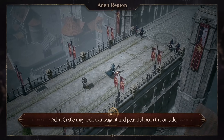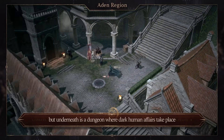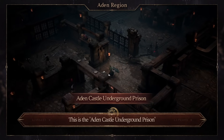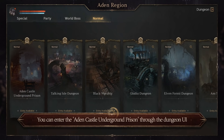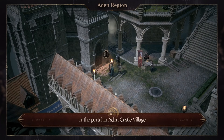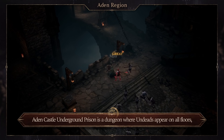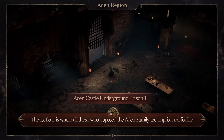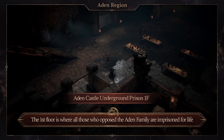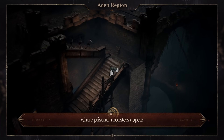Aden Castle may look extravagant and peaceful from the outside, but underneath is a dungeon where dark human affairs take place — this is the Aden Castle Underground Prison. You can enter through the dungeon UI or the portal in Aden Castle Village. It is a dungeon where undeads appear on all floors, and undead extra damage is applied to them. The first floor is where all those who oppose the Aden family are imprisoned for life, consisting of maze-like complex structures and dimmed lighting, where prisoner monsters appear.